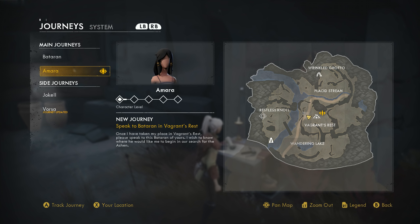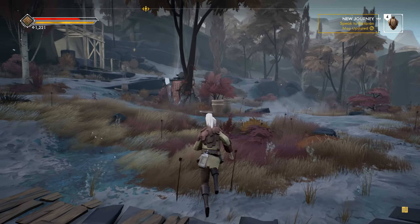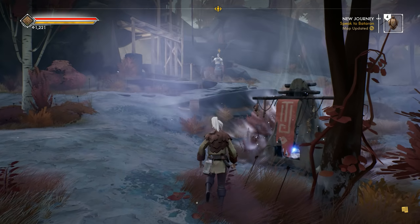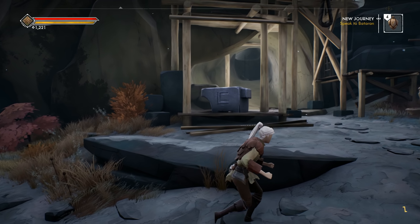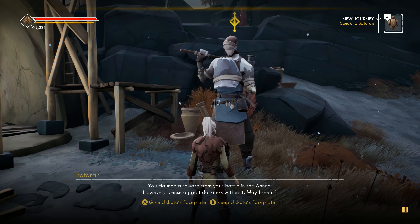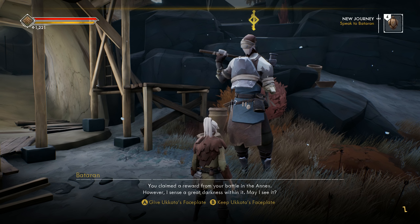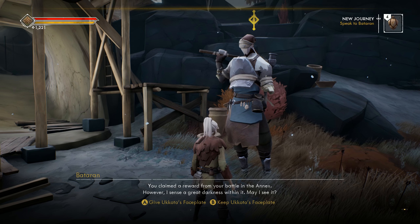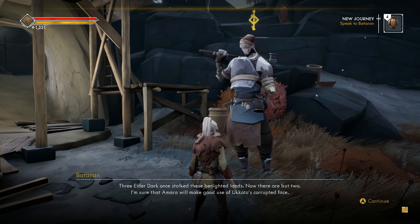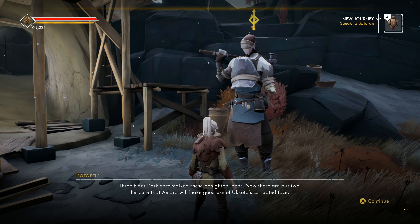I have a quest to speak with you — I guess I have to go speak to my tall friend first. Oh look, you're like building a whole little town here. I bet I'm about to unlock crafting now that we got your hammer back. 'You claimed a reward from your battle in the Annex; however, I sense a great darkness within it — may I see it?' Sure, I already read the description so you can have it. 'Three elder dark once stalked these benighted lands, now there are but two.'